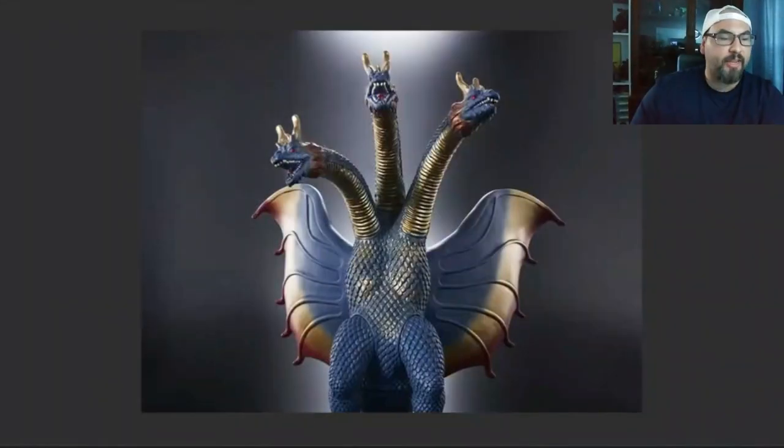What we are going to be checking out is something that we almost had in reality, and that is a Rainbow King Ghidorah. Before we start, go and get yourself a drink, a snack, anything to help you pass the time. I still got my root beer float.